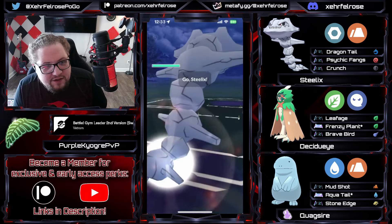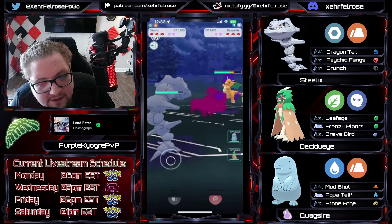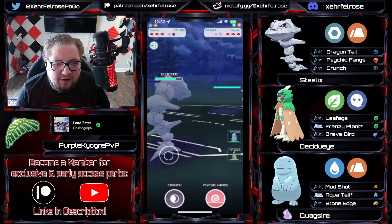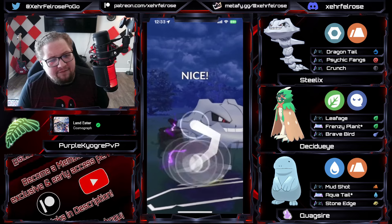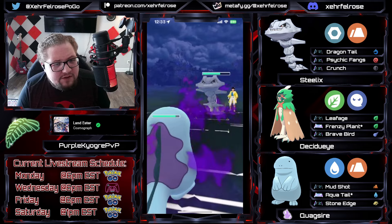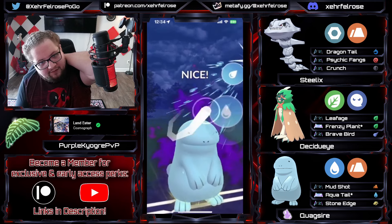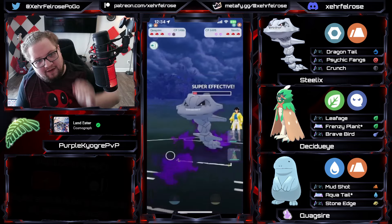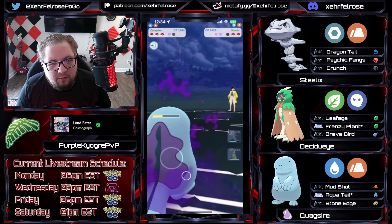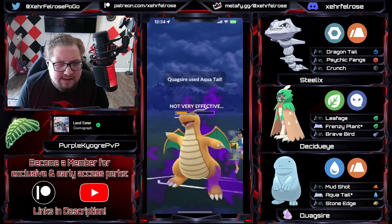We're jumping into this next battle against another legend player on the way up — and this is another Dragonite. We love to see it. Dragonite out here getting slapped by Steelix. The opponent's Dragonite doesn't know what to do, flailing frantically for its life doing absolutely no damage. PK shields up the superpower. The opponent comes in with their own Steelix, which tells me they may not have an answer to Steelix in the back. I literally cannot think of any good reason why anybody would stay in that long with a Dragonite against a Steelix. The opponent goes for psychic fangs — PK's like this is fine. The Aqua Tails are going to do a ton of damage. Beautiful farm down — absolutely gorgeous.